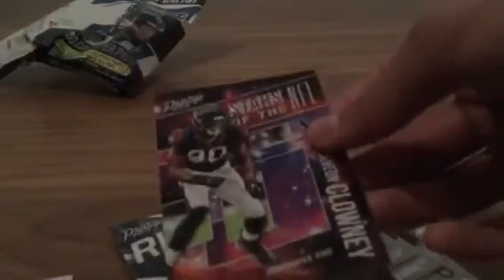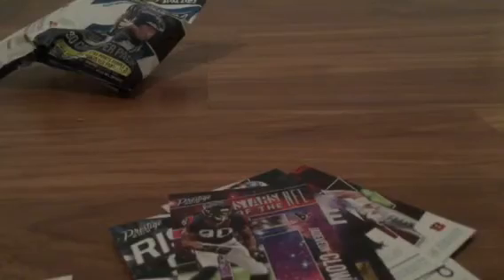That was a really solid pack! Quick recap of the 2018 Prestige value pack. Rookies: Nyheim Hines, Sam Hubbard, Deontay Burnett, Michael Gallup. Inserts: Rising Stars — Cory Davis, Powerhouse — Leon Fournette, Stars in the NFL — Jalen Clowney. PC card: first 2018 Alvin Kamara. Extra points: Jimmy Garoppolo and DJ Moore rookie. And the best card was probably the Baker Mayfield 2018 NFL Passport.